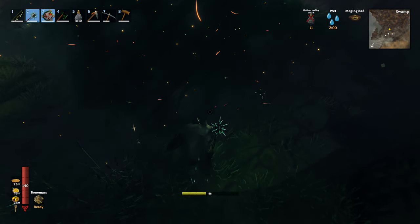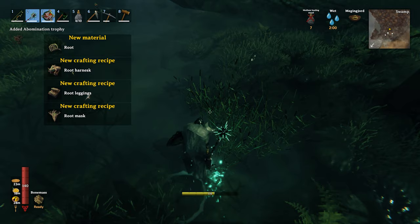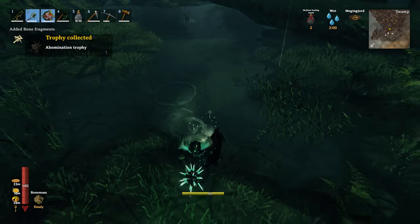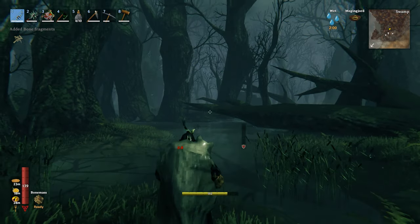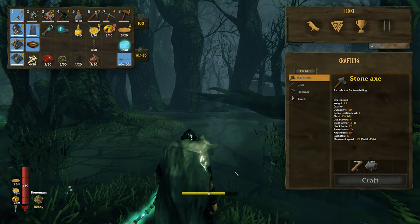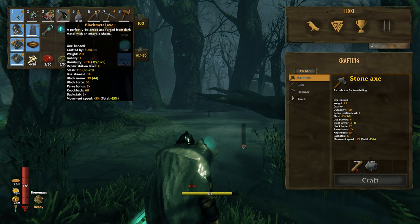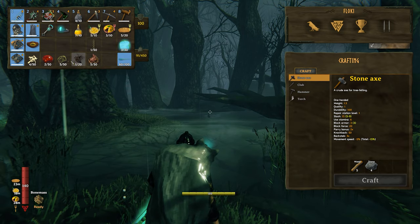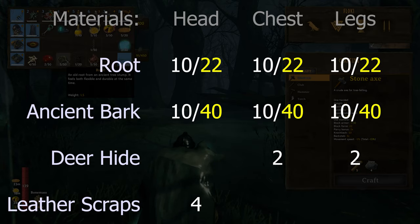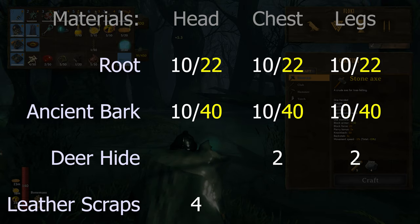Once you've bested this new enemy, it will drop around 5 roots. I don't know the drop rates for sure at the moment, but all of my tests so far have dropped exactly 5 roots and a trophy - can't say for sure whether the trophy is 100%. Roots are the new item this mob brings to the game, and what you need along with Ancient Bark, Deerhide and Leather Scraps to craft the root armour set. I'll put the full material list on screen for non-root items.